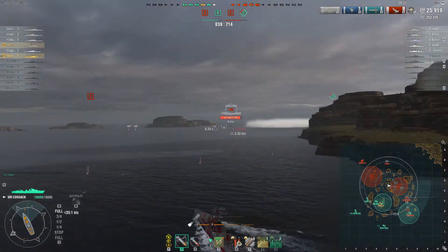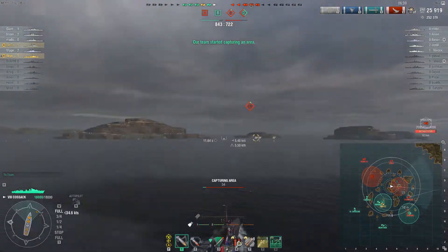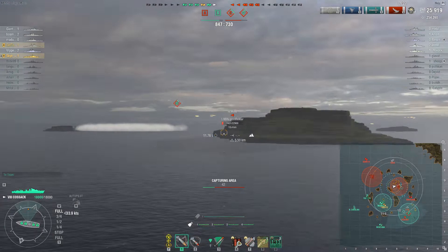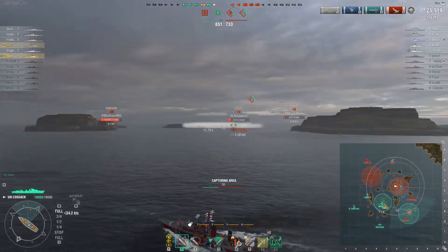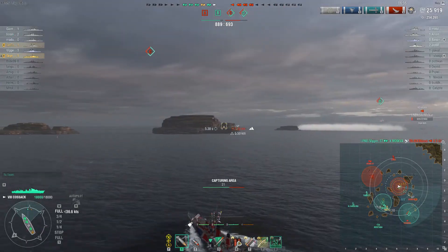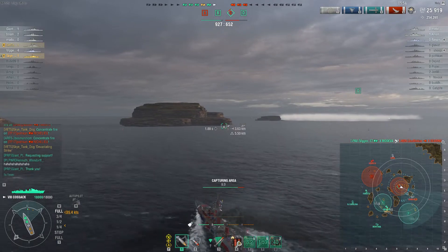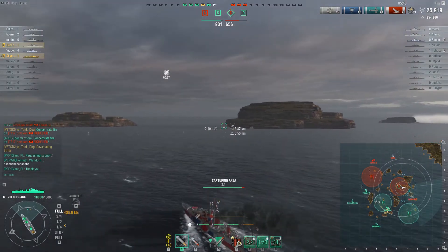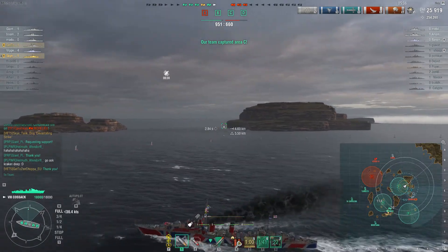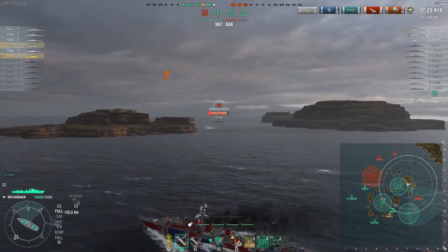The ally team was actually quite behind for much of this match, but thanks to the excellent spotting and the good positioning that Sky Tankdog has offered here, his team ensured that they kept the west side locked down. Sky Tankdog moved in to the Charlie Cap to take that and help bring some insurance for the win. The two opposing destroyers that had moved into Delta have been taken out, and the ally team is just about to win.